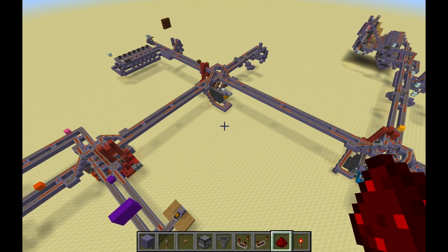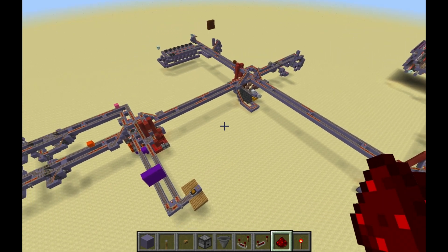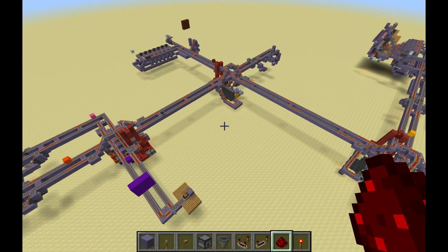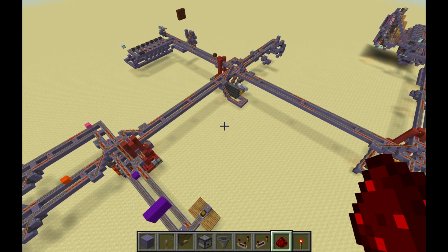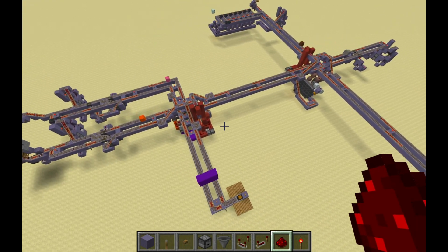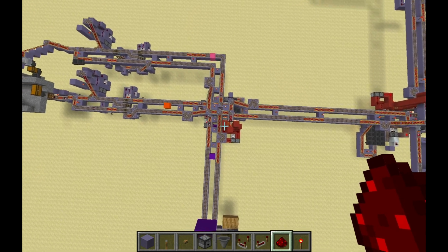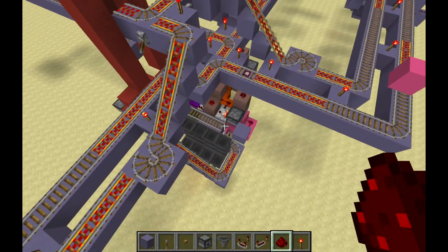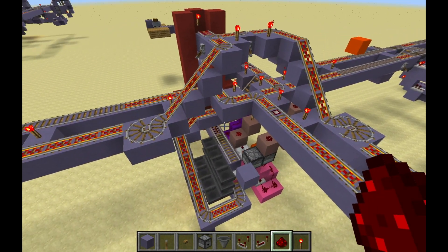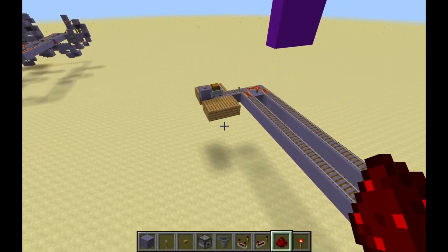Hello, Minecrafters. Due to popular requests, I finally got around to making a nice world download of the programmable smart intersections here. These are revised versions — actually a bit more compact than the ones I had displayed before, with the same functionality stuffed into a smaller package. I'll go ahead and show the operation and then explain what's happening here.